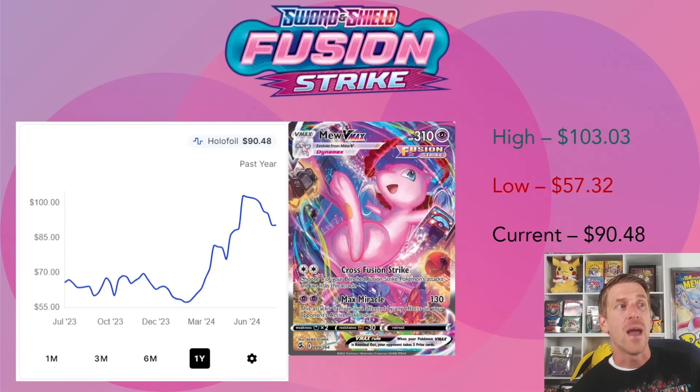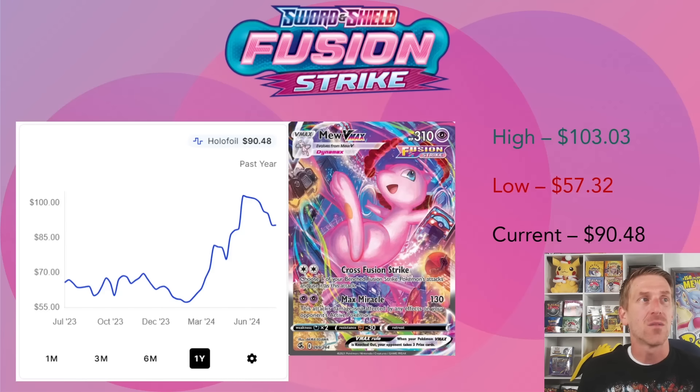The Mew V Max alternate art - in March 2024 it was at a one-year low of $57.32, then jumped all the way up to $103.03, quite a big leap over a few months. We didn't cover this one last week, but it's lost over 10% in the past few weeks and is now sitting at $90.48. It does seem to be leveling off, but I wouldn't be surprised if it drops a bit more.